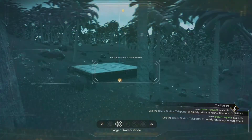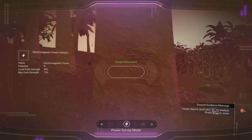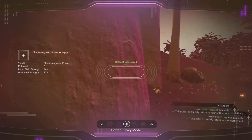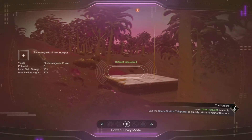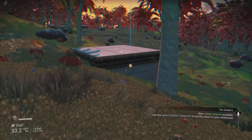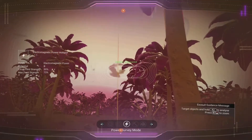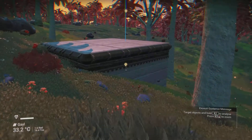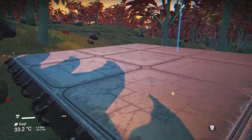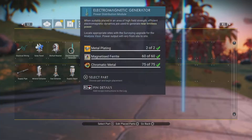Switch your multitool to power survey mode, and when you're near a hotspot it will ping. Follow the direction until you find the hotspot. There are multiple tiers — you can see the potential for this one is B. Once you've found it, it will analyze it and ping on your radar so you can find it again.